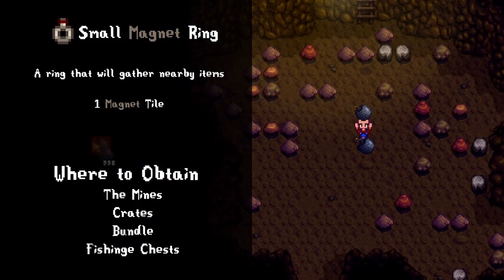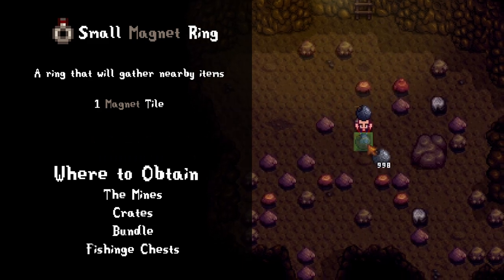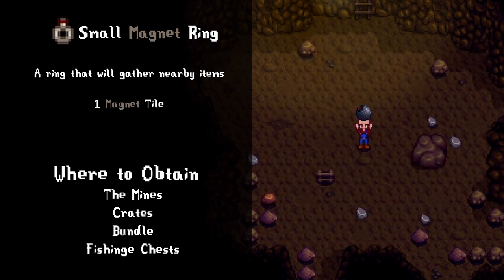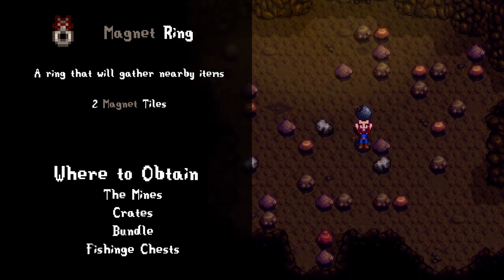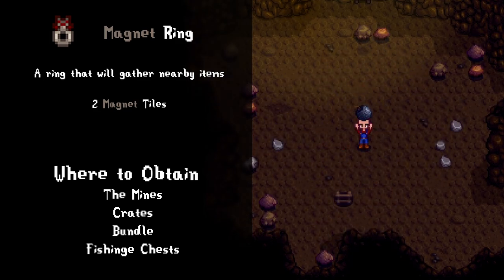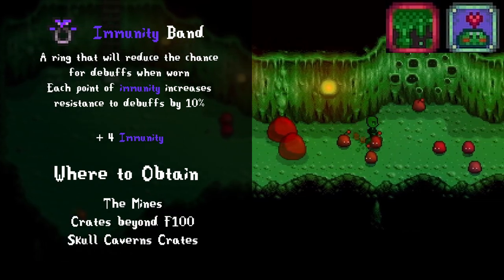The small magnet ring acts like a magnet and brings items directly to you so you don't have to run to pick them up. Because it's the small version it only has one magnet tile, the lowest in the game, but it beats no magnet tile. The magnet ring is the bigger version and offers two magnet tiles. I usually wear two of these rings to make life a little bit easier.